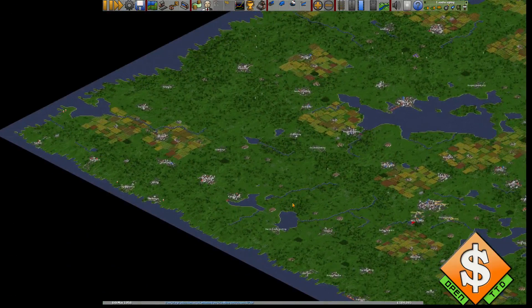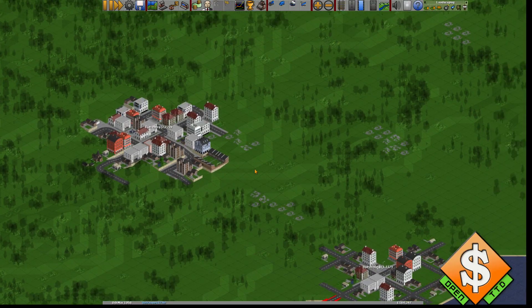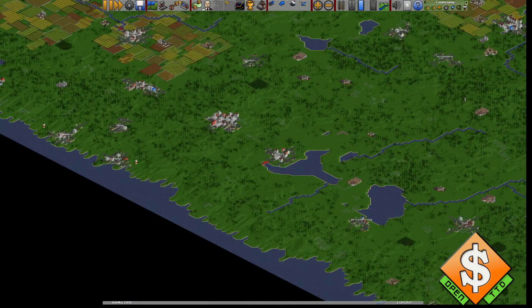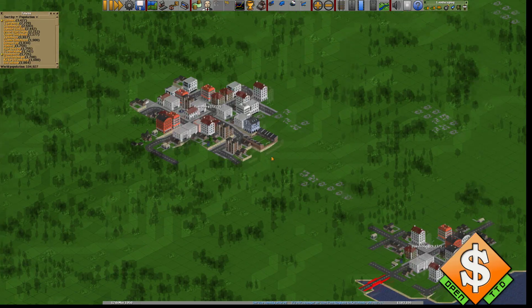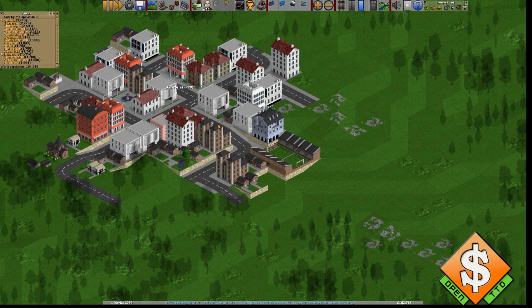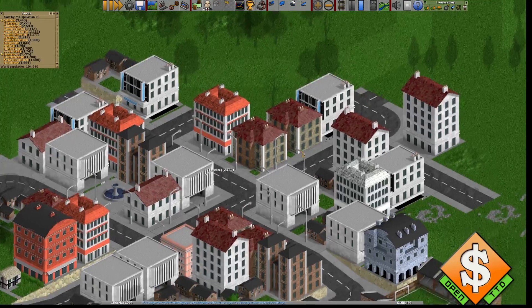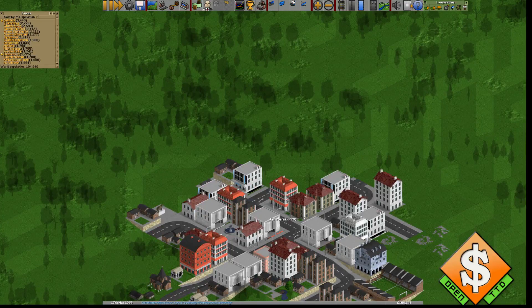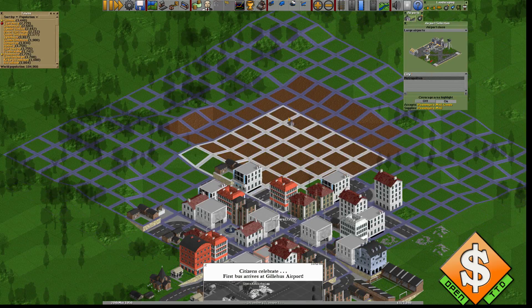That's too far. I would rather make a slightly longer route and then put a decent amount of aircraft on it. Let's open the town directory and find the next big city. There's actually one I was just looking at. It's called something in Danish and I actually see a perfect route here. Let's level that — airport, airport, city-wise.